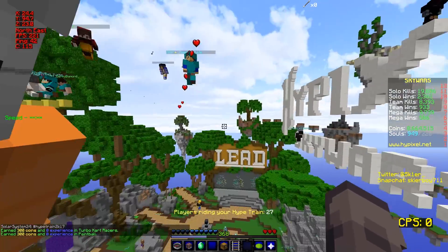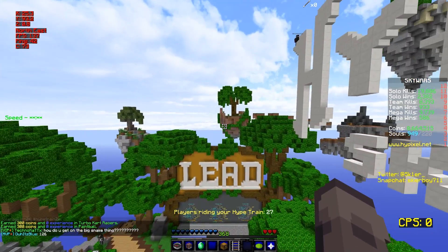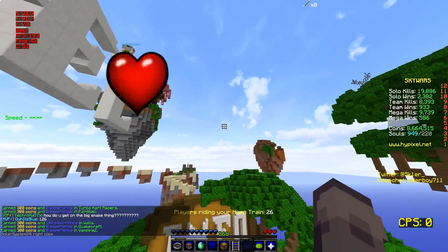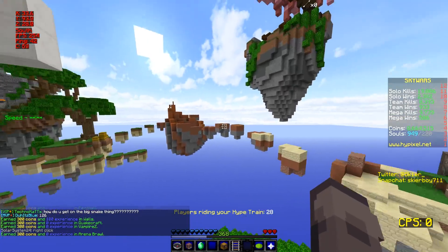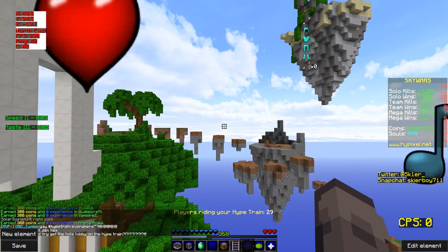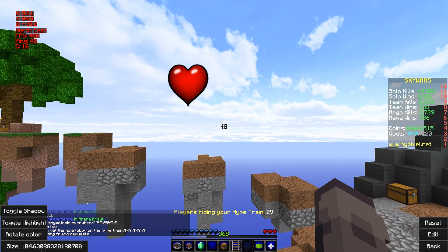Right here, you can see that in the top left, you have the highlights on for the thing. So if you type ChromaHUD and you go over to here, you can toggle the highlight, and now you can also toggle the shadow.